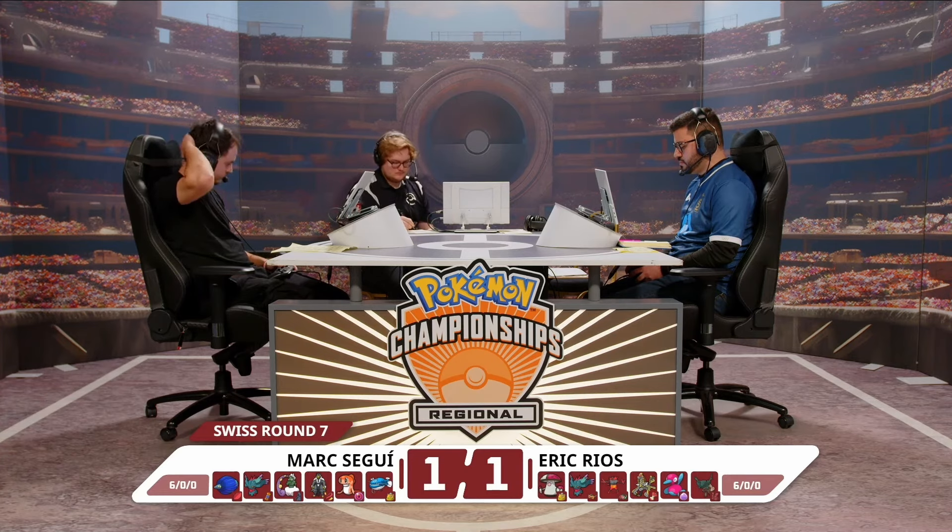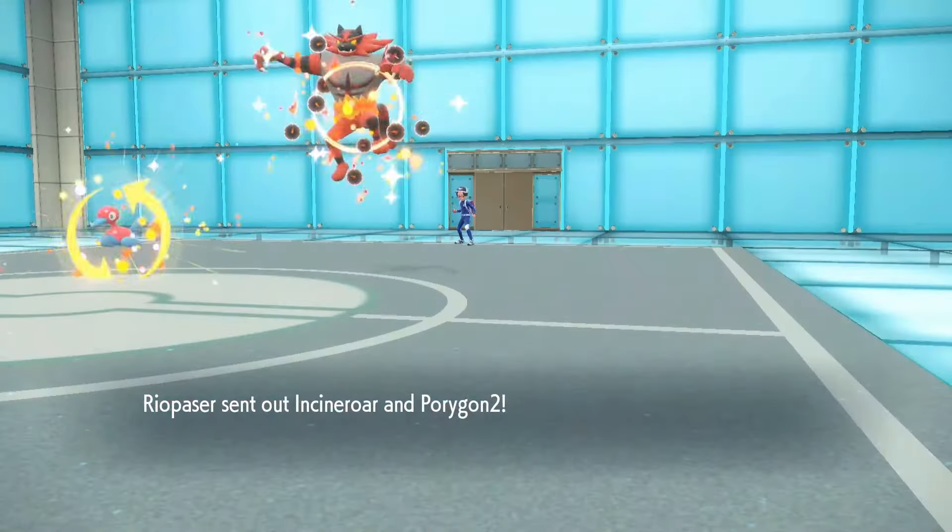The big turning point was when Mark really went after that Porygon2 and took it down — and you think, you don't have access to the real impactful Pokemon you had in that game, Eric. Are you going to be able to turn this around? It felt like for a time he was able to manage things, but the call with Close Combat into Amoongus when it switched into Incineroar — that is another turning point. Mark makes some really brave calls in that match and capitalized off them, taking it right down to the moment where the Stellar Terra Type came out and really proved to be the deciding factor.